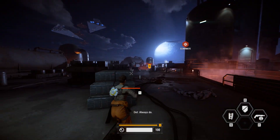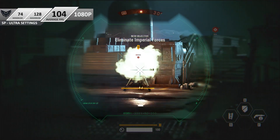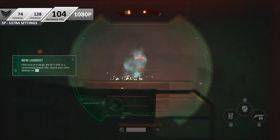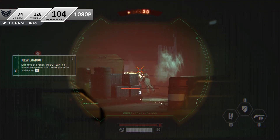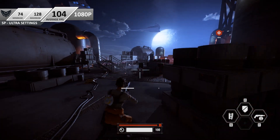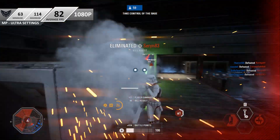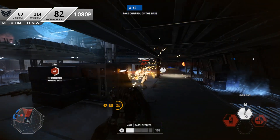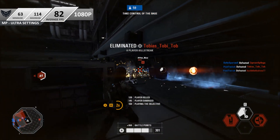Numbers-wise, on the single player campaign we found ourselves hovering around the 100 FPS mark on the game's Ultra preset while playing at 1080p. If you are rocking a high refresh rate monitor, you can drop those settings from Ultra to a mix between high and medium and hold a steady 120 FPS. When it comes to multiplayer things get a little more complicated, but I can confidently say you should be able to hold a fairly stable 60 FPS minimum on Ultra settings, with an average of around 80 FPS and even going as high as 100–110 FPS in some areas.